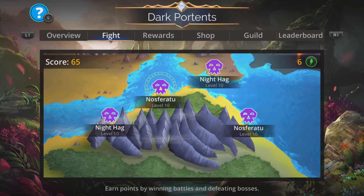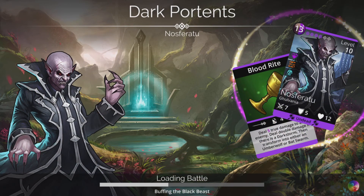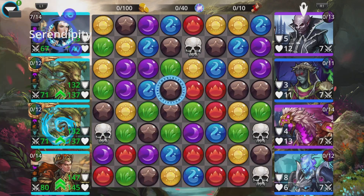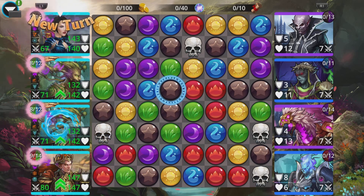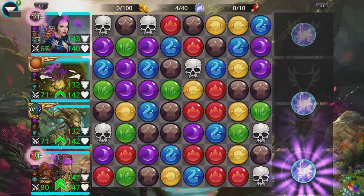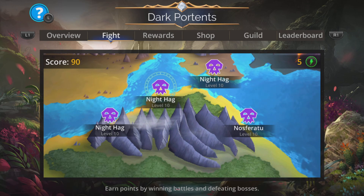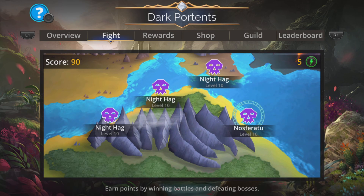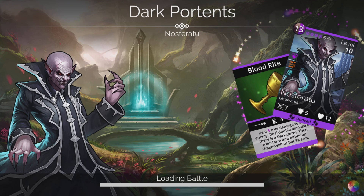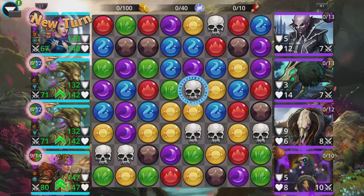Nosferatu or Nighthag — Nosferatu is the highest scoring one here, so we'll go for that. Let's give the second Rowan a bit of action — she's sitting there doing nothing. Everyone's worth different points in this, so there is a very specific order you need to do the troops in.